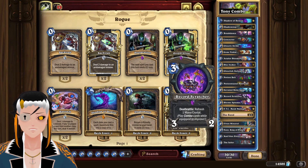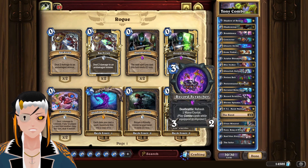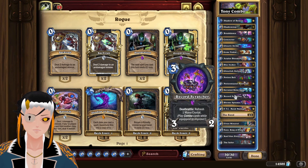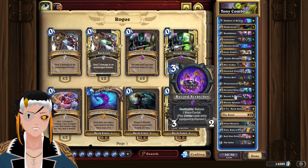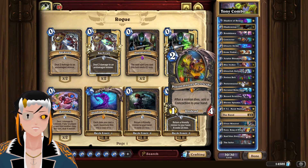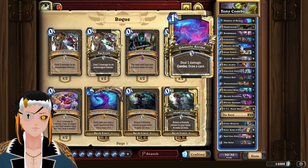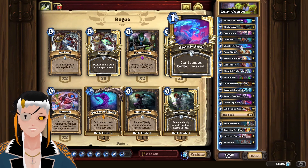For the mulligan guide of the deck, you are going to be looking for Record Scratcher — the quicker you get this online the easier the combo will actually be, making it the most important card to keep in your opening hand. Outside of this you're looking for early game removal tools, mainly through the concoction package, and finally some type of draw power through things like Gone Fishing or Ghostly Strike.